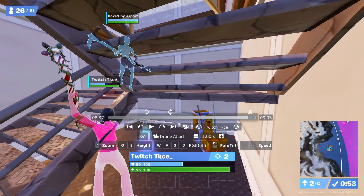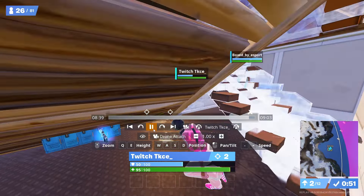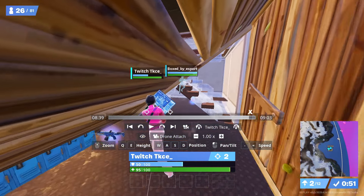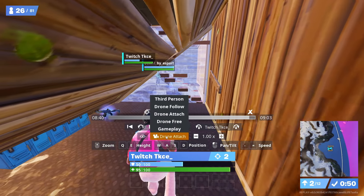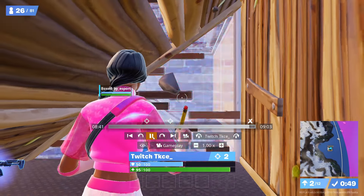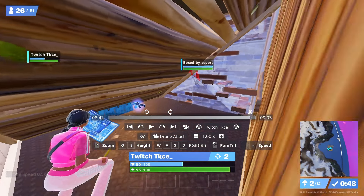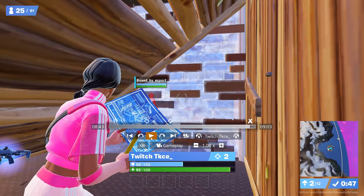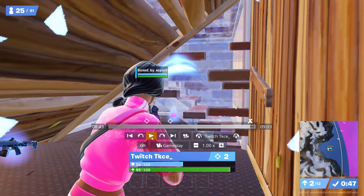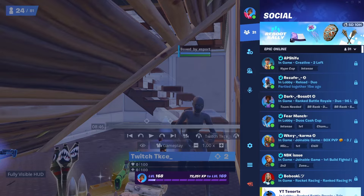I didn't even see him hiding there. Then he placed his cone and I jumped and edited quickly. But funny thing is there was a ramp and wall right there I could have edited too. I was just standing at the wall holding it. I could have instead edited the ramp, broken through, and escaped — but I didn't know what I was doing.